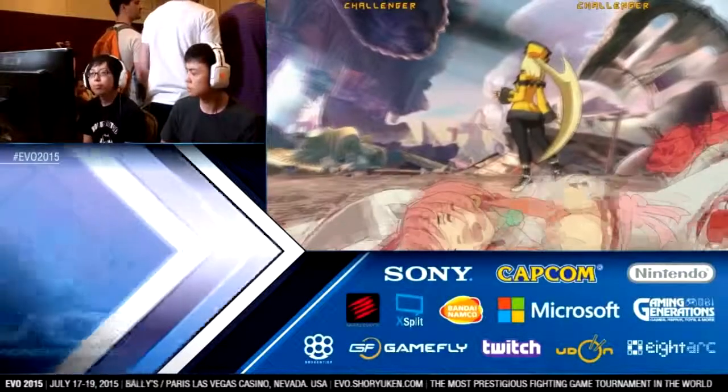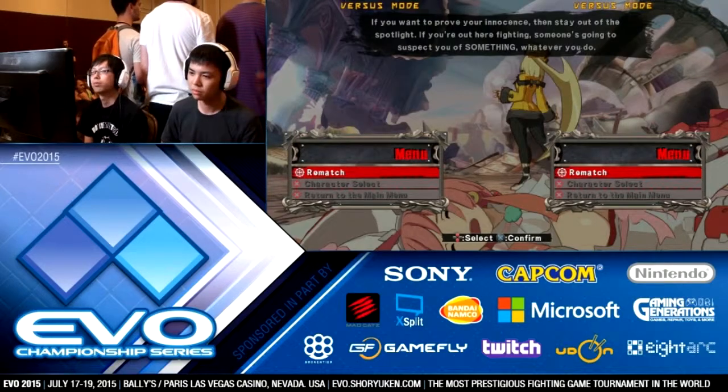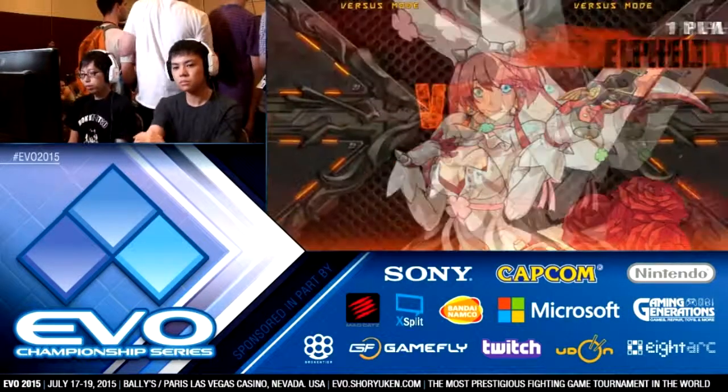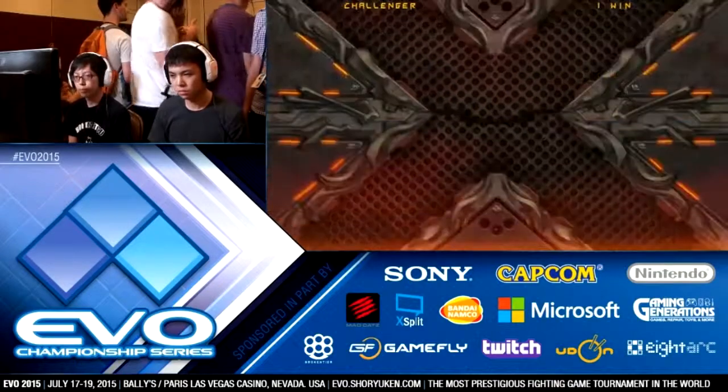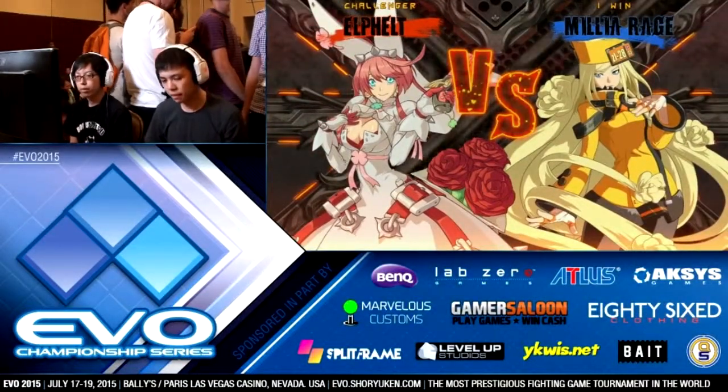Maki had a great start that round and then just gave up one opening and Nakamura turned it all around. Maki's gonna have to tighten up on those shotgun loops — that drop was costly.